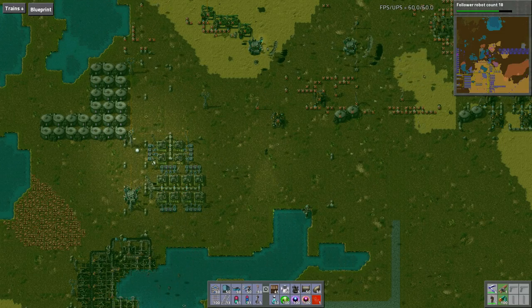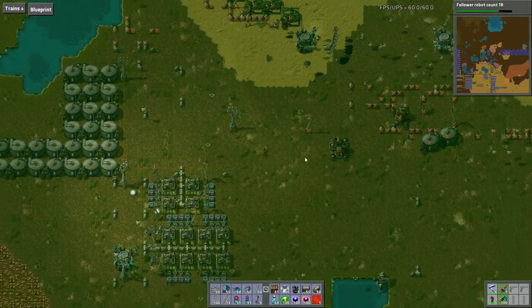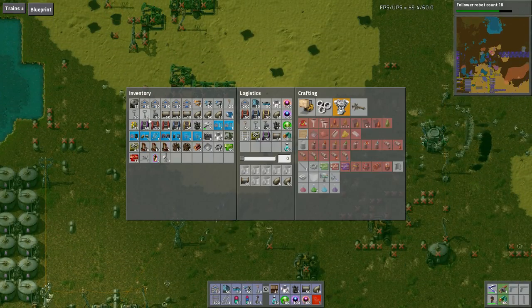Hello, welcome back. This is Jonathan Gardner. Let's play Factorio, Season 5, Episode 36. Eliana is here with me. I said it's bedtime, so they decided they all want to watch me play Factorio.